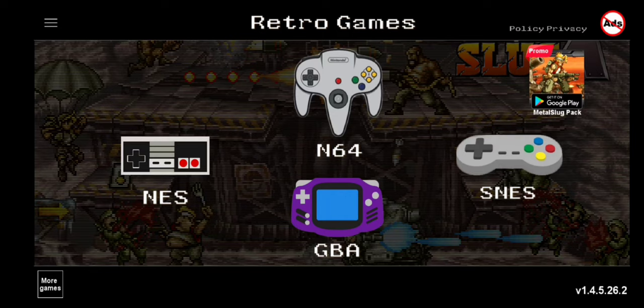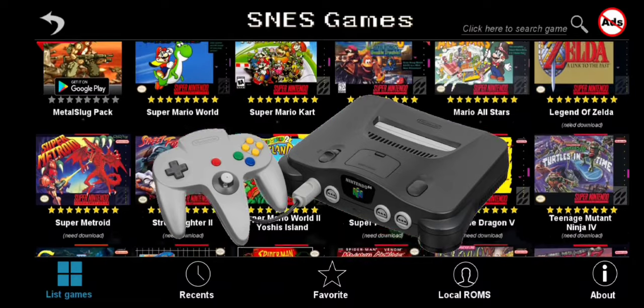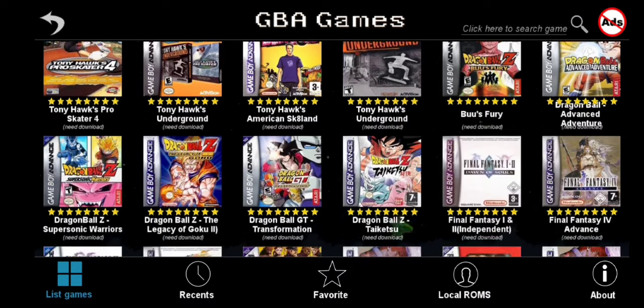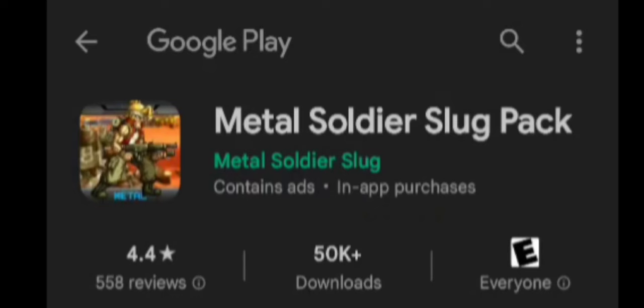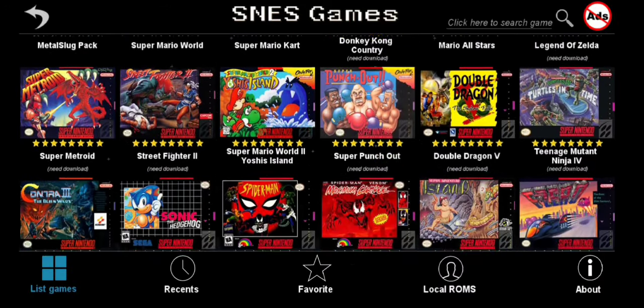The first emulator we'll be looking at is called Retro 64 Games. Despite the namesake, the emulator not only plays N64 games, but it also plays Super Nintendo, NES, and Game Boy Advance. Each one of the cartridges has a game with its respective box art, except for the NES games for some reason, along with a link that takes you directly to the Google Play Store. So you better get used to seeing Metal Slug being advertised all over the menus.